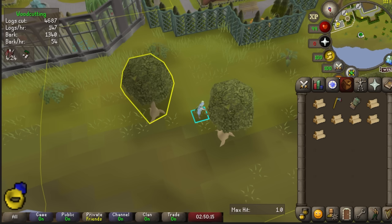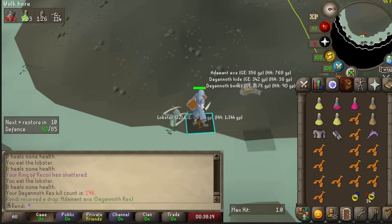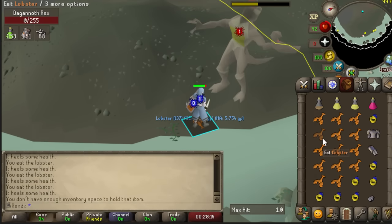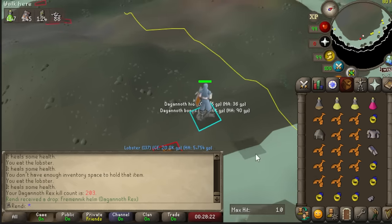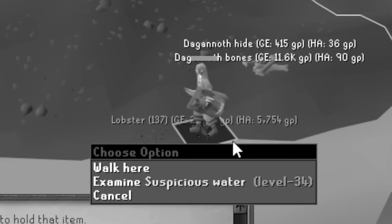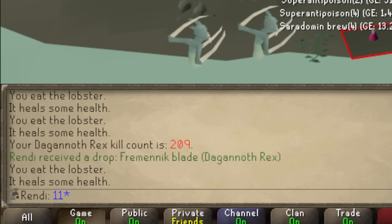Construction is one of the best skill capes in the game, giving me four additional teleport options to areas I'm not even close to, since I'm level 1 magic with very limited quest access. We're maxing construction out, we're maxing our skills out — it's going to be huge. We're now around 200 KC with another Addy Axe, two hours since my last recording — nothing special — and now another Fremennik Helm. I've gotten so many I've lost count. Just what I needed: a seventh Fremennik Blade at 209 KC.